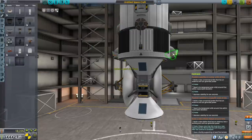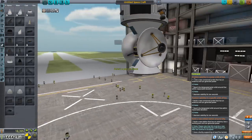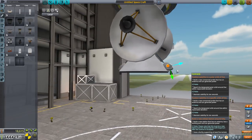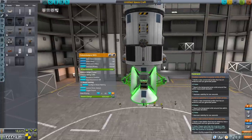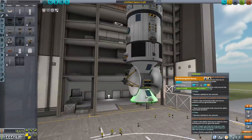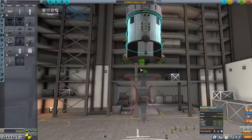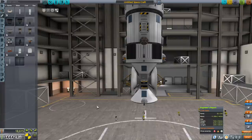I believe Sparks will be a good choice here, and then Ants. So we definitely have comms, we certainly have a core, power, fuel, and the reaction wheel control from the probe core. Let's say 3.23 tons — I'll give it a little bit of margin, about two tons of fuel. We have 3,000 meters per second in that satellite, so that should be good.